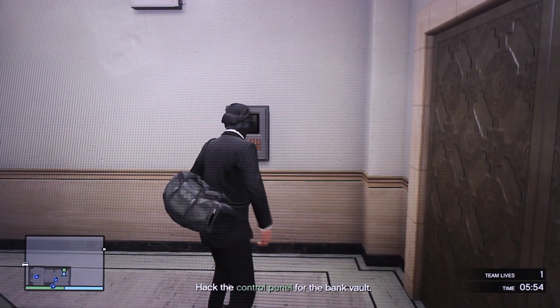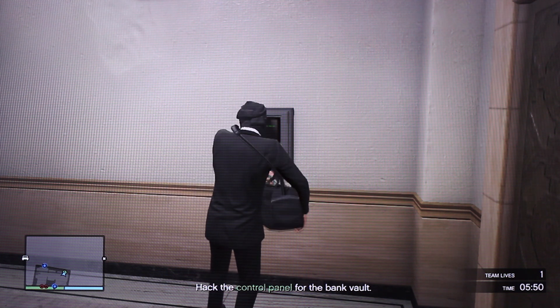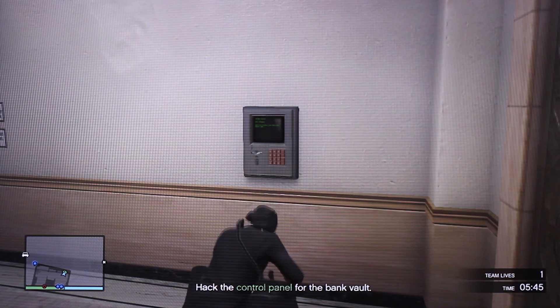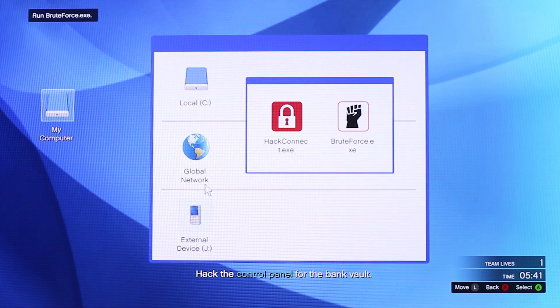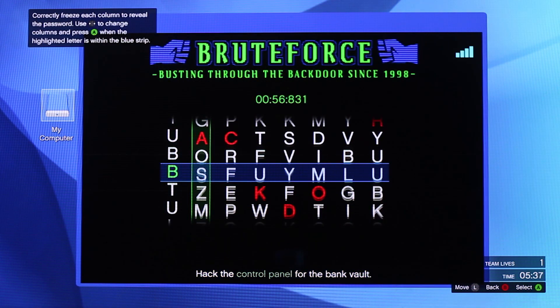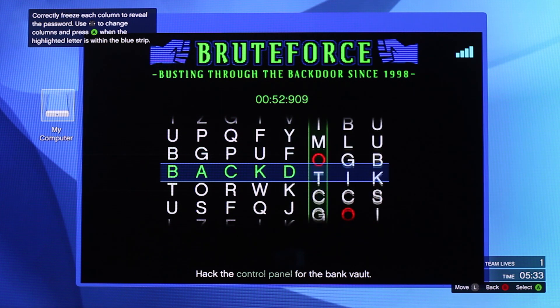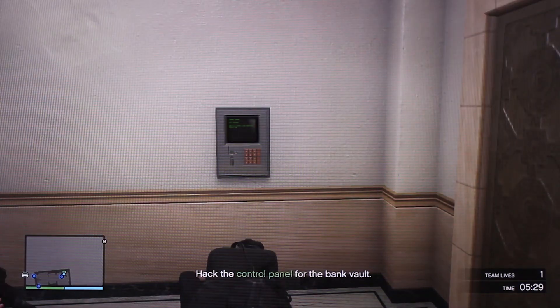Then the hacker will have to go down to the other side and get on the control panel. It's basically a computer — you go to 'My Computer,' then 'External Device,' then 'Brute Force.' All you have to do is line up the red letters with the blue line, and it'll generate a key or passcode that lets you into the vault.